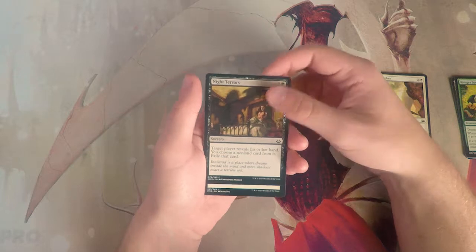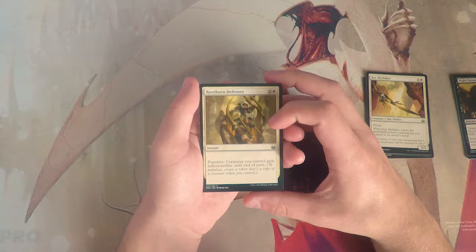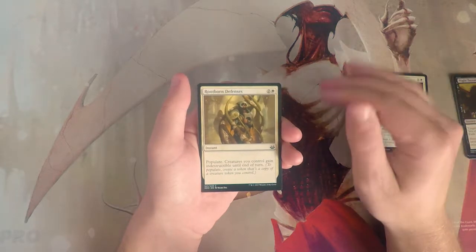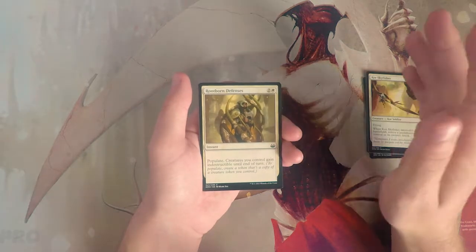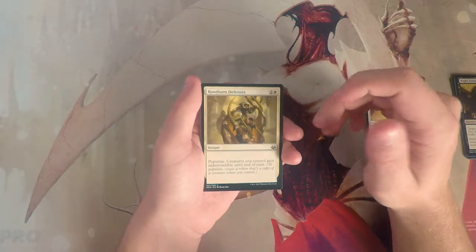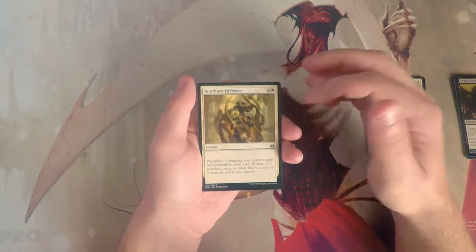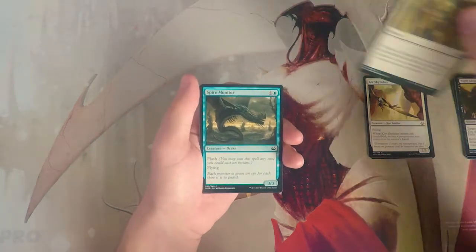Rootborn Defenses is an instant for two and a white — it has populate and creatures you control gain indestructible until end of turn. Populate lets you create a token that's a copy of a creature token you already control. This card is great in a token strategy and pairs well with Penumbra Spider. I wouldn't pick it up early, but in a go-wide token deck I wouldn't mind having one.